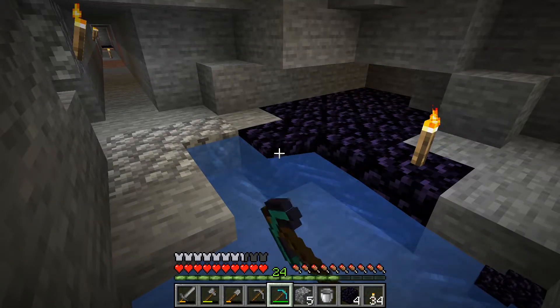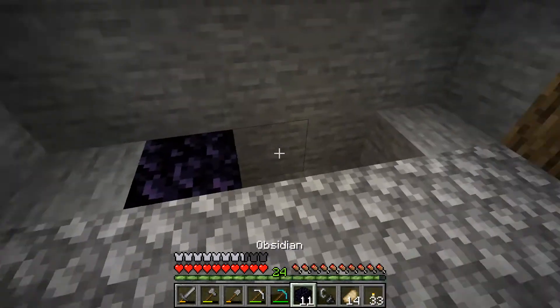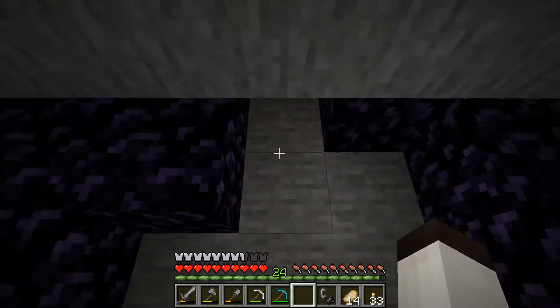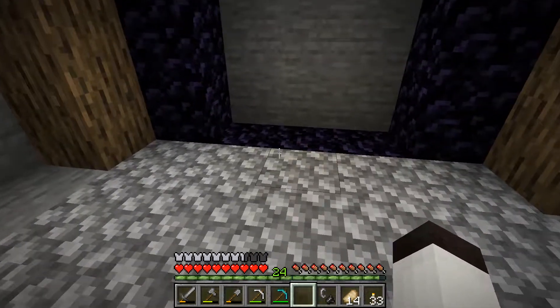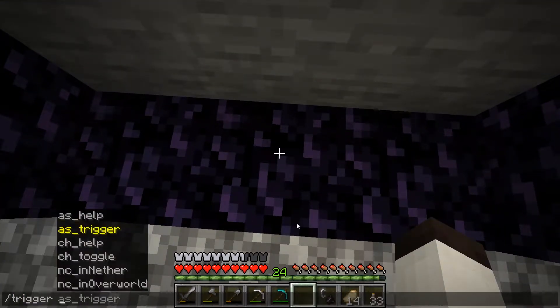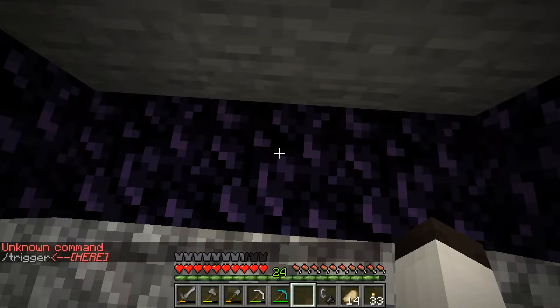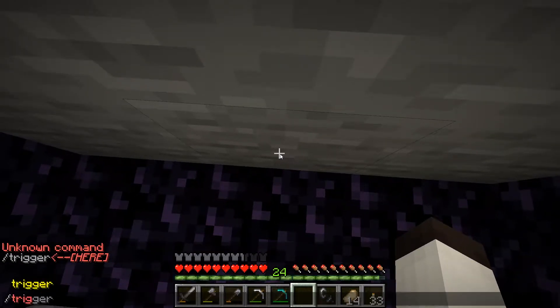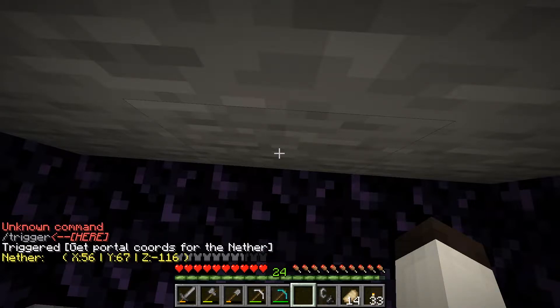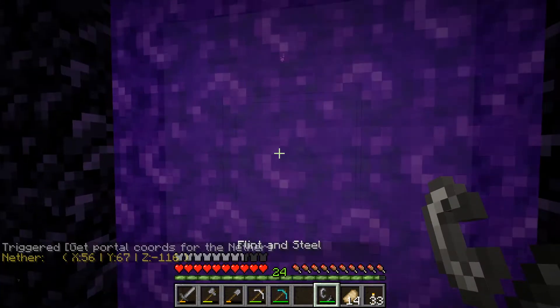Mining obsidian with an unenchanted diamond pickaxe is so, so slow. Well, here it goes. And of course I goofed that up. The portal's built. I'm going to use a trigger on the server — what is it in the overworld? I just completely messed that up. There we go — in the overworld. And it says those are the coordinates I need to make another portal. So if it doesn't make one itself, I will have to make it at that location. Okay, here we go — we're going to light this up and I'm going to go through.